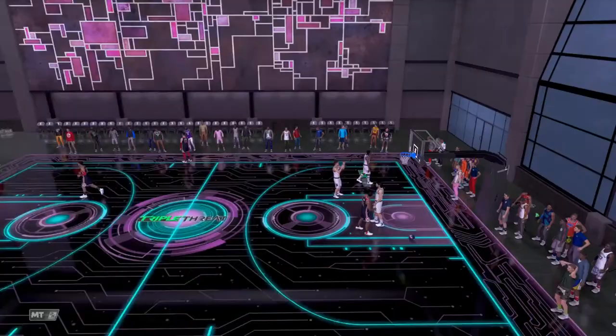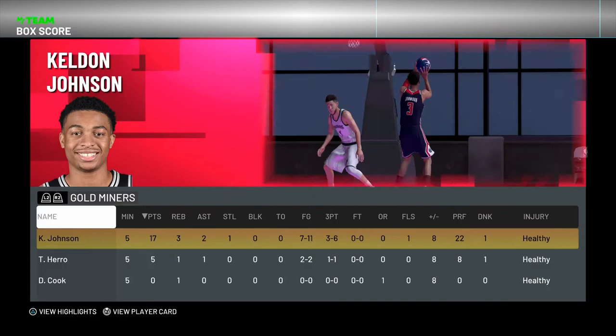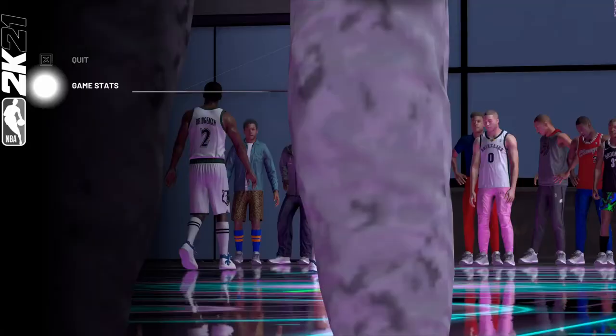Let's check out his box score. Keldon Johnson: 17 points, 3 rebounds, 2 assists, 1 steal, 7 for 11 from the field and 3 for 6 from beyond the arc. Cannot complain with that game — that was pretty good. Let's get into our official thoughts on the card.